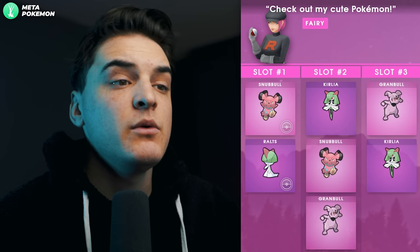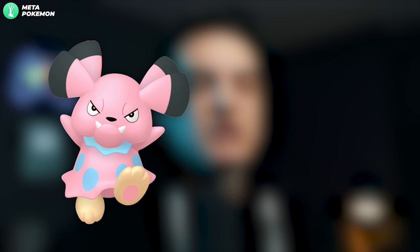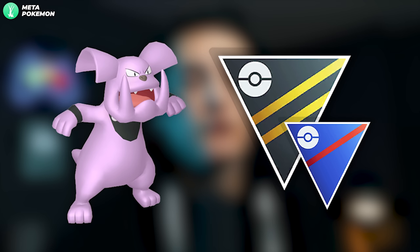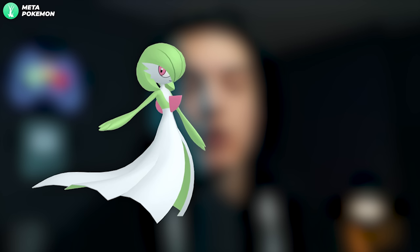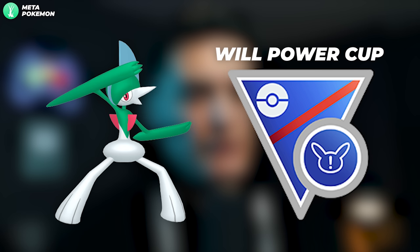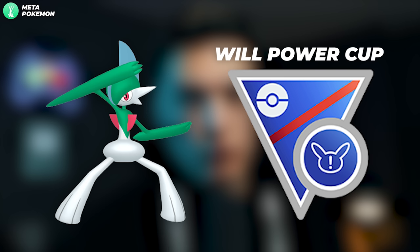The Fairy grunt says 'Check out my cute Pokémon' — always a female grunt — and can get you a Shadow Snubbull or Shadow Ralts. Shadow Snubbull into Shadow Granbull is a good Fairy-type raid attacker and not bad for the Great League and Ultra League with that heavy Charm damage. Shadow Ralts evolves into Shadow Gardevoir, the number one Fairy-type raid attacker in the game. You can also evolve Shadow Ralts into Shadow Gallade, which has play in limited Great League metas like the Willpower Cup and is not bad in the Ultra League.